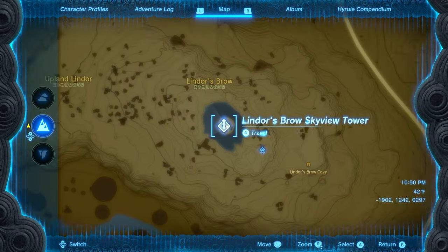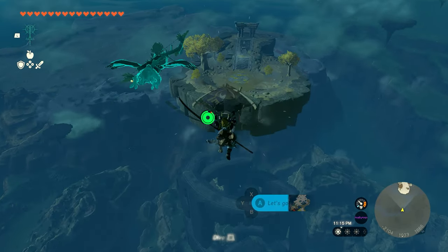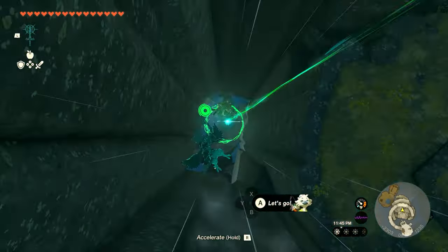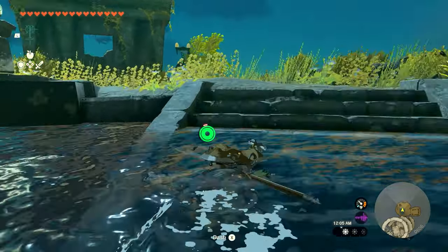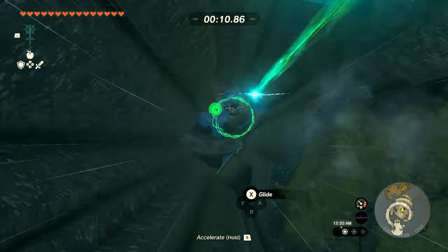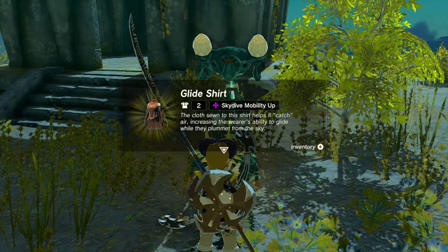Now we're going to get the Glide Shirt. Head over to Lindor's Brow Skyview Tower, just northwest of central Hyrule. Launch yourself and go left — this time it's easy to find as it's just one sky island shaped like a giant spiral; you can't miss it. Land on the top. This time you don't need to speak to a construct first — just interact and jump off through the green hoops. The hoops are more spread out than before so you'll need to use your glider a bit more. Do the trial first, then jump out of the water and speak with the construct. It costs one Zonai Charge per attempt, 35 seconds again. I took my sweet time and still made it easily. Once you finish, it sends you straight back to the construct and you'll be rewarded with the Glide Shirt.